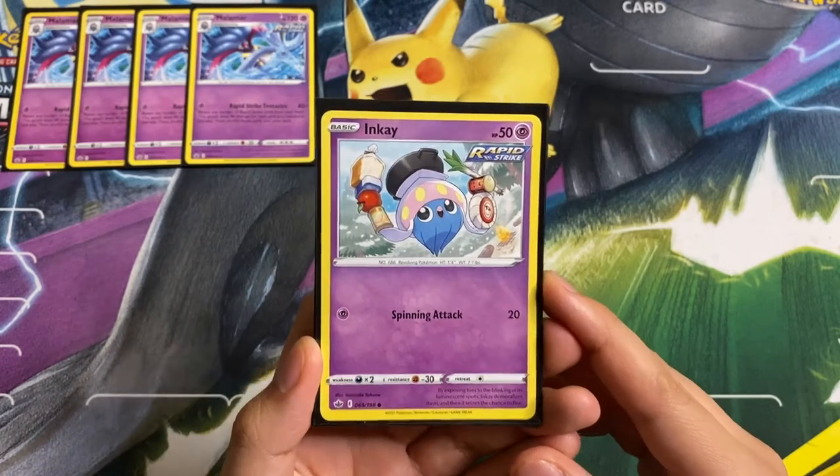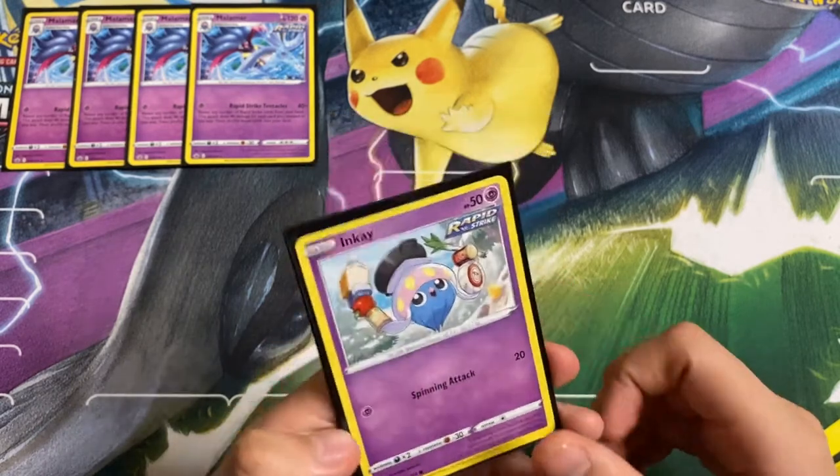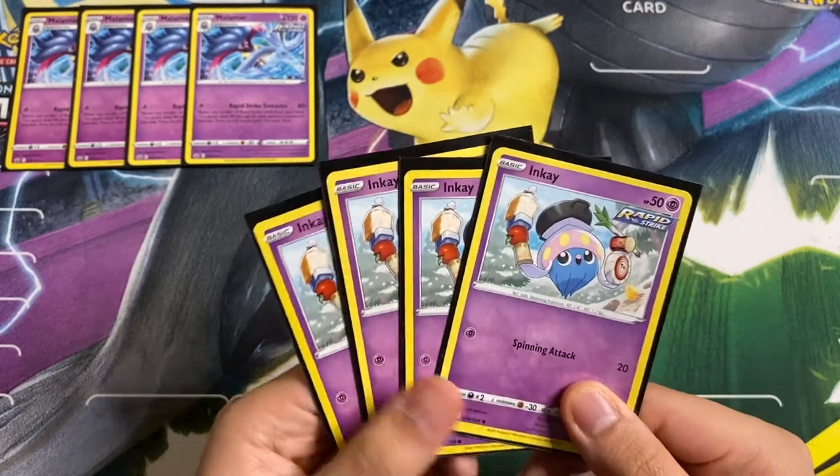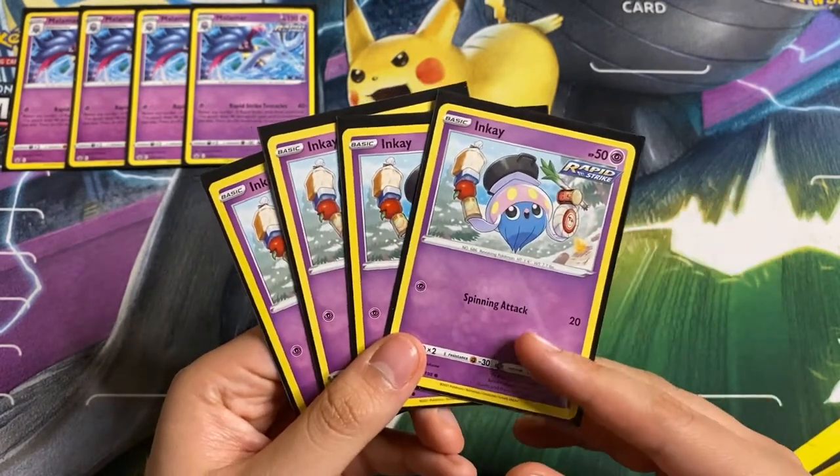Following up Malamar, we have Inkay. You need to evolve Malamar from something, so we are choosing Inkay. Again, we are playing four copies as there's no real reason why you would play any less.